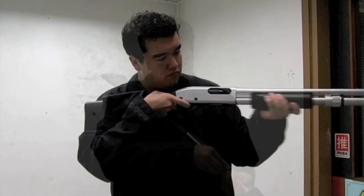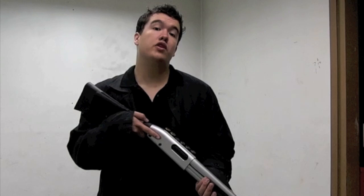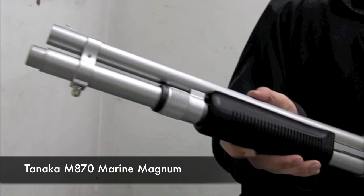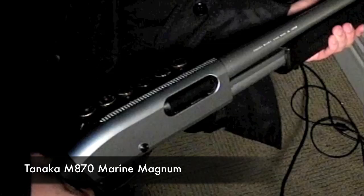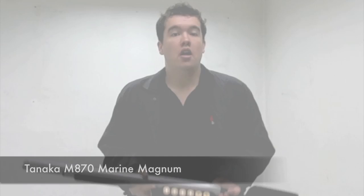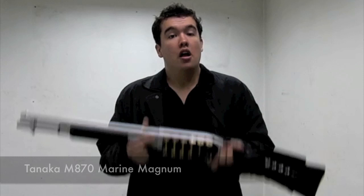The Tanaka M870 Marine Magnum — a replica of the real steel, imitating it right down to the dull nickel silver finish, just as used by the Marine Corps. Only the real version, not this one — that would be silly. The capacity is six in the tube plus one in the breech. The shell holder rack comes with the gun, which you can attach or leave off as you prefer.